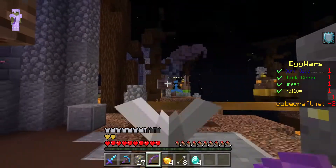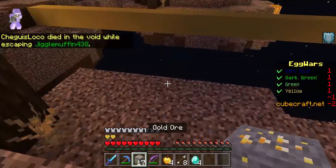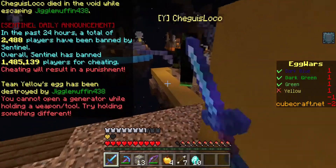Someone in half diamond decided to walk by. Not going to specify what happened, but he lost that half diamond. He tries to defend his egg — it doesn't work, but he does get away.